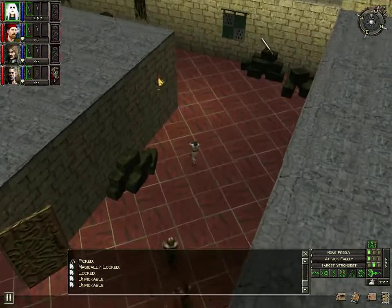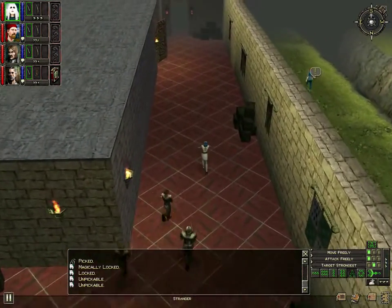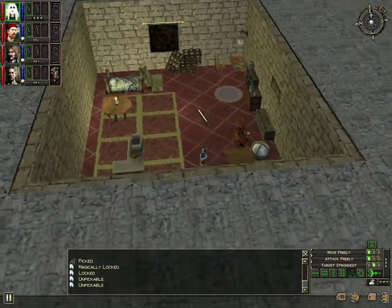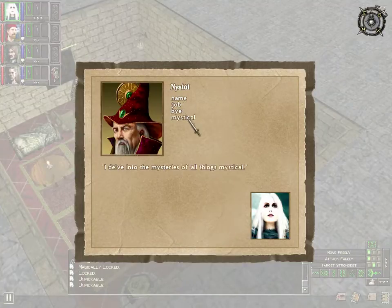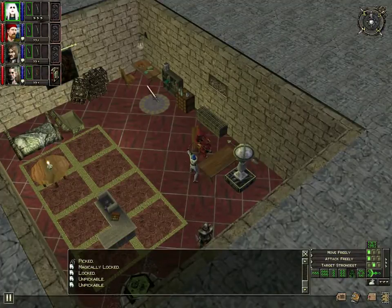I don't believe I went down this way. Thulden has the mantra and rune for the Shrine of Compassion. Who's this? Nisthel. I guess he'll come into play later in the game.